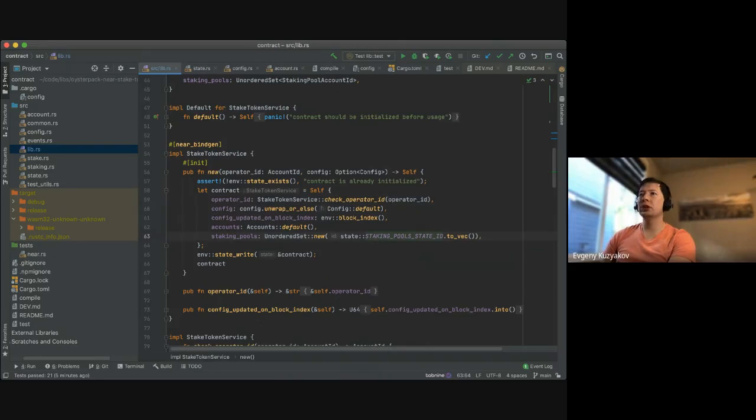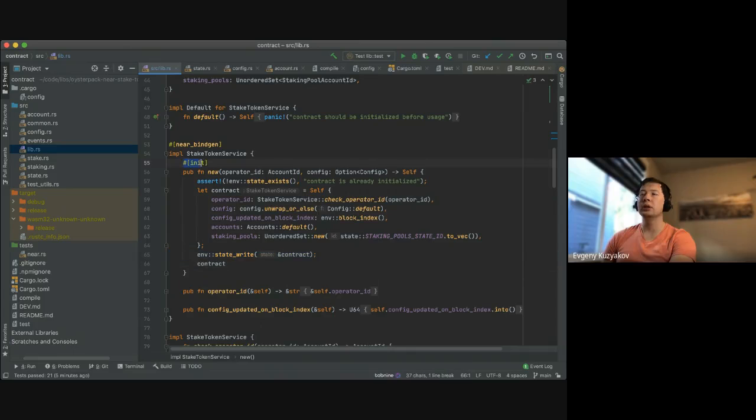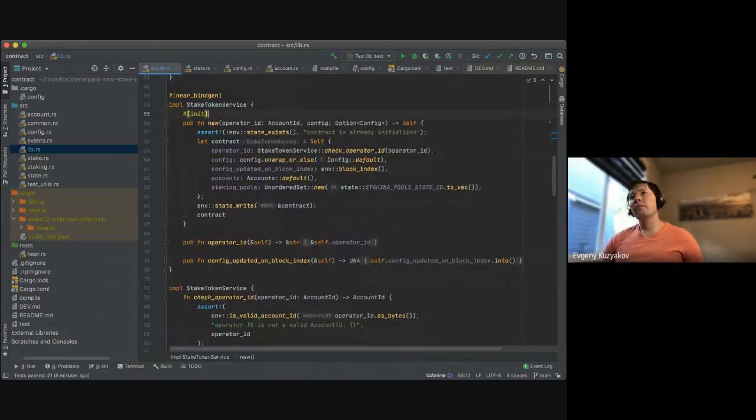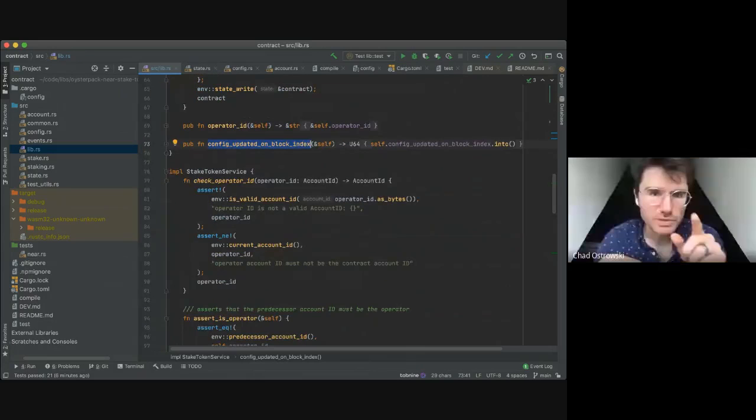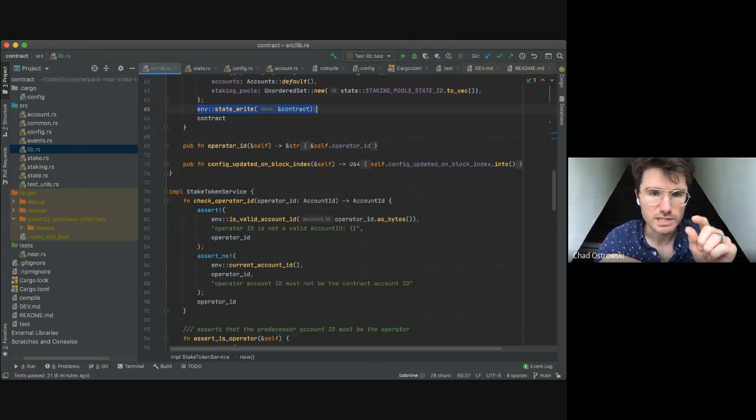All of this is initialized and all prefixes are unique. The write state call is not needed because you're going to use the init decorator — you can just return the struct and it will write it at the end of new because of the init decorator. Two getters return operator ID and block index, and the state write happens automatically after init completes.